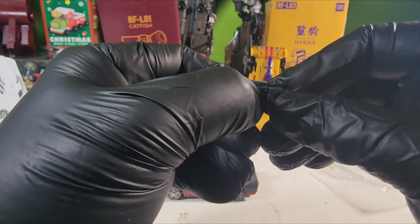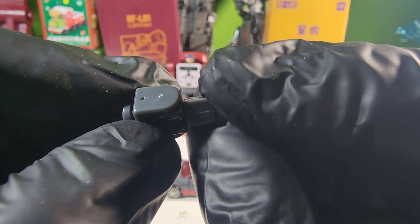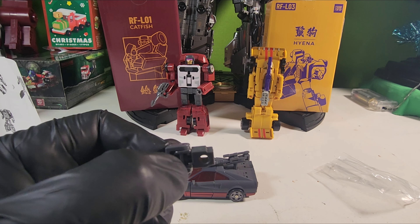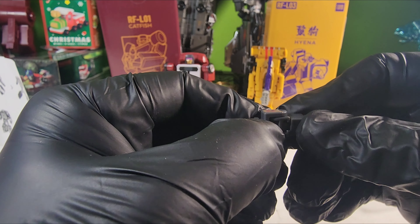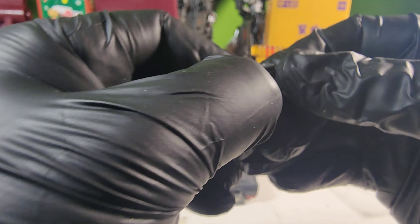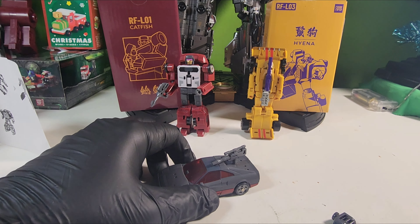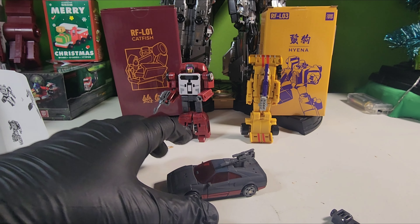Of course you can put the gun on the back, and it comes with a fist. The fist does turn all the way around — that's good — and it also has a hinge, so two parts of articulation.